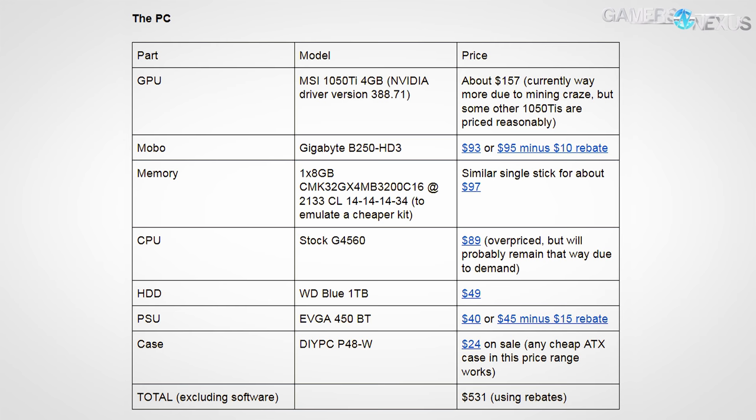We thought we'd use our new in-house software to benchmark a low-end PC and an Xbox One X, roughly priced the same, and see how they do together. You're going to have to work with us on the pricing of the components because they change, but they were about $500 to $550 for the PC when we filmed the video. This is an experiment we started back before the pricing surge. At the time, we were able to price out a $531 PC after rebates with a $157 GTX 1050 Ti, a $90 B250 motherboard, a G4560, and some other parts. We'll put the components up on the screen.